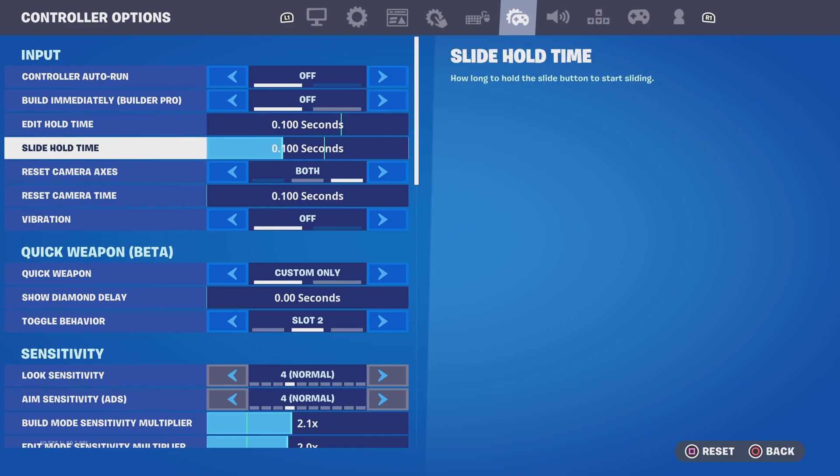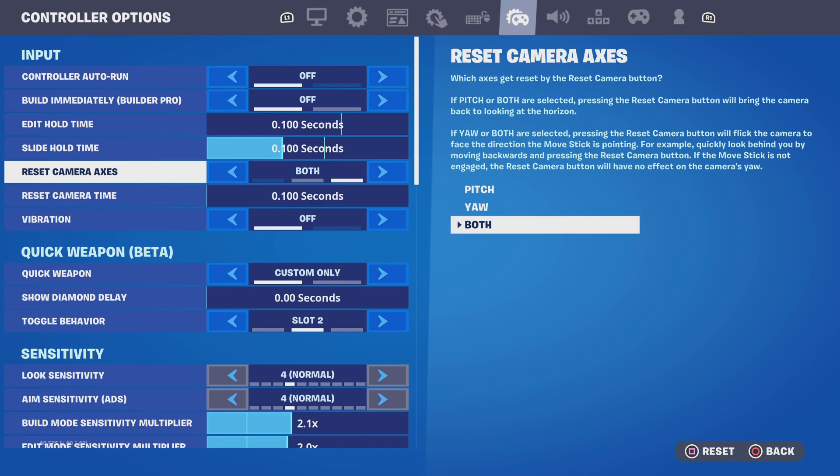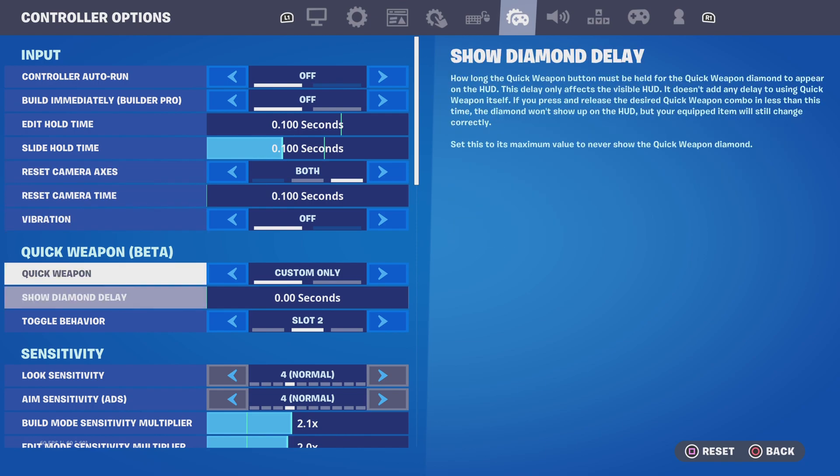These are the best 4-9 settings. So for your slide hold time, 100 seconds, reset camera access, both, vibration off.